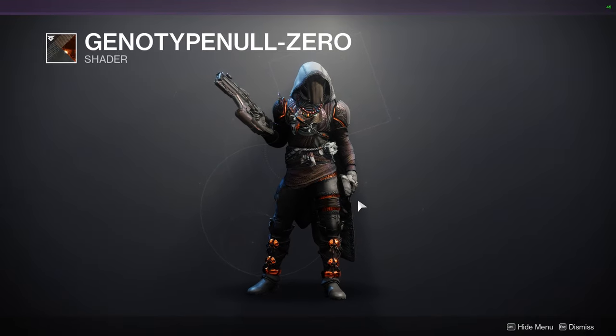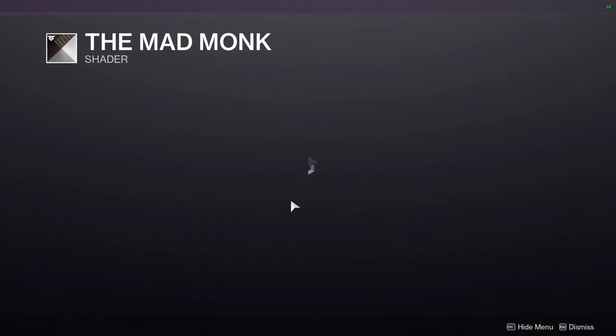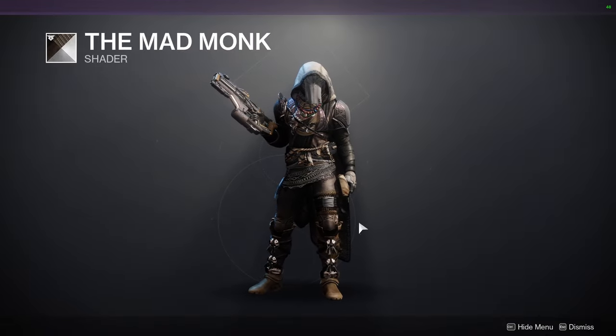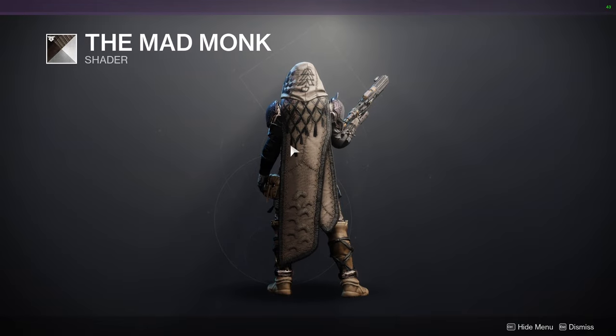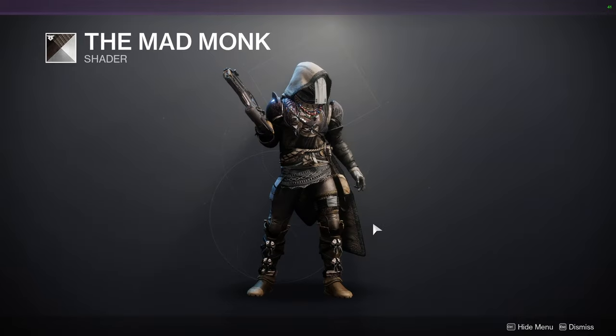We have Mad Monk, also from Warmind — definitely a dope shader. I would recommend this if you want a really dark color, specifically for cloaks. This isn't a good example since this cloak takes really bad coloring, but if I want a really good black I would use Mad Monk for that.